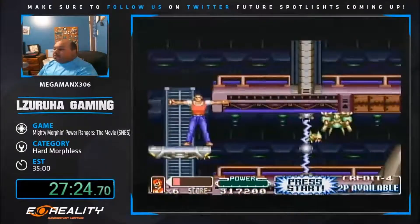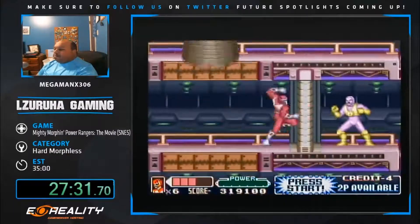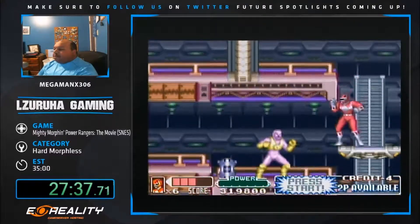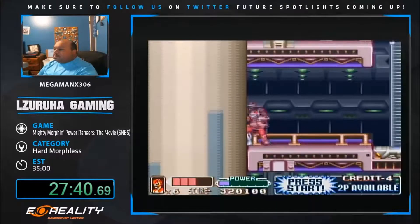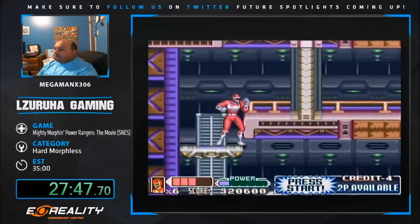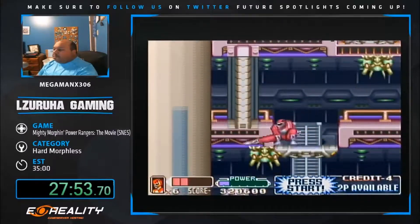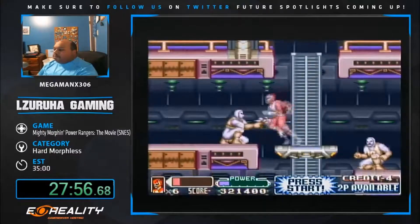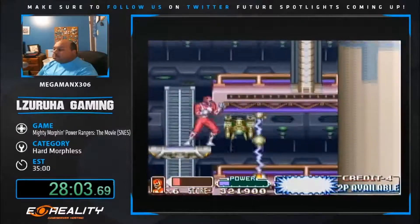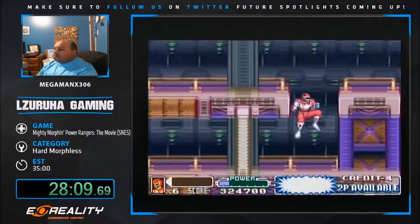Morph here. Taking damage from those little guys down there. Trying to get a backflip to take a damage boost from the rocket. Got the flip there to skip that sea prince - nice!